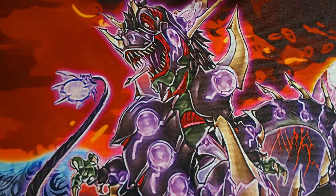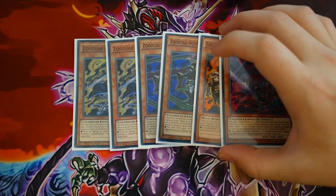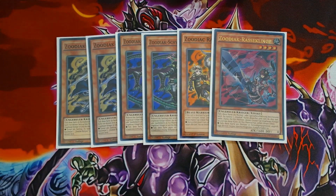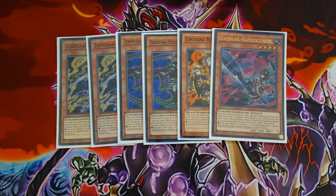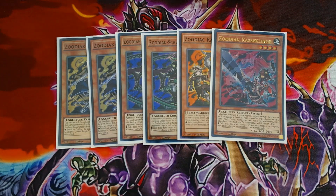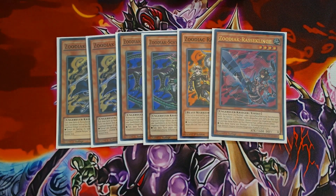Now for the best supporting engine — this is why I believe the deck is very strong. You play the Zodiac engine: double Rat, double Whiptail, one Ram, and one Trident. The reason is that Predator Plants alone aren't that strong by themselves, but Orphys Scorpio gives you access to MX-Saber Invoker like it's nothing, supported by Chimera Flesia. The key card is Ultra Polymerization — imagine having two pops in one turn. You special summon Chimera Flesia and Drident: Chimera Flesia banishes a monster and Drident pops a monster, giving you two removals per turn.